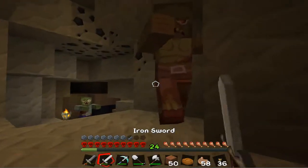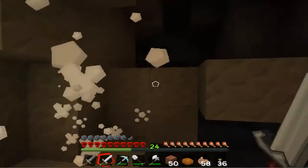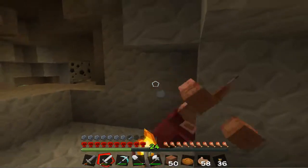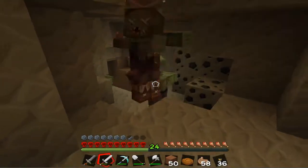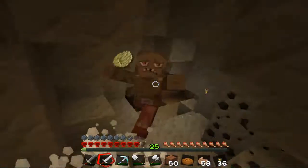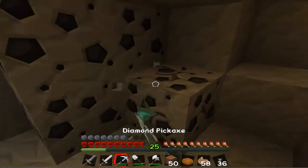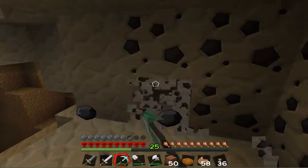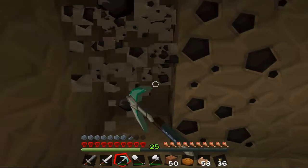Maybe there's a zombie spawner - there actually might be a zombie spawner. What is this? I'm just trying to mine, come on. Yeah, there's definitely a spawner somewhere. We'll find it and then break it since we can't collect it. I want to get a name tag so I can name stuff.